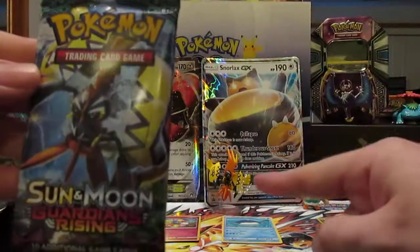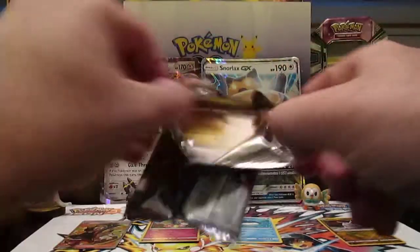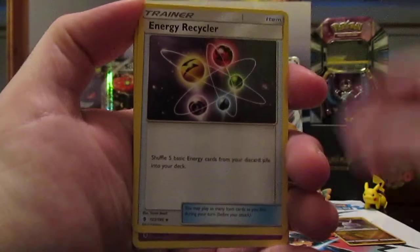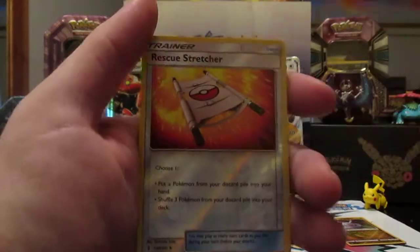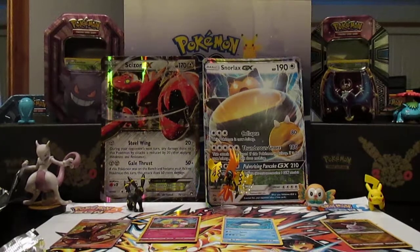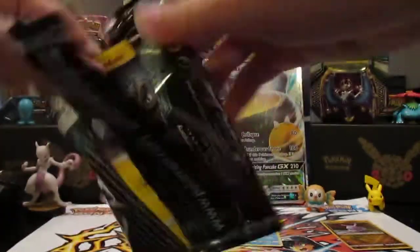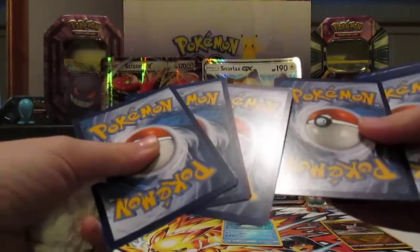Alright, here we go — Coco's coming. I am struggling — why are these packs so hard to open today? We got a really strong-looking Machoke, Energy Recycler, Slowbro, another Goomy, Rockruff, Talonflame, Nosepass, Salandit, a reverse Rescue Stretcher, and a Salazzle non-holo rare. Alright, you're up, big sis! While she's going, I'm going to sleeve up that Full Art Howl. Fourth card's the energy — sleeve up your Comfey too.